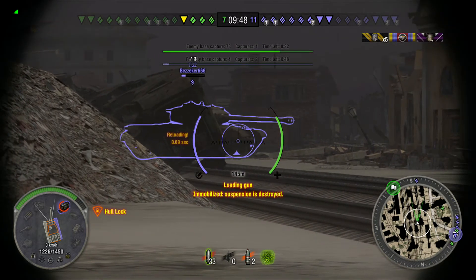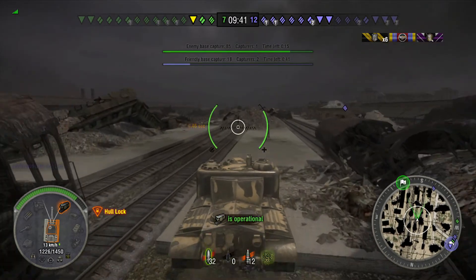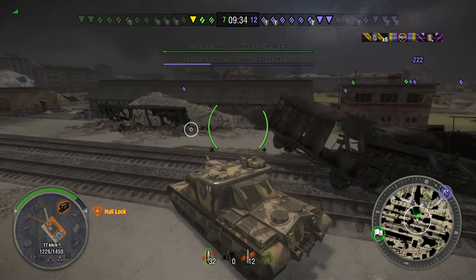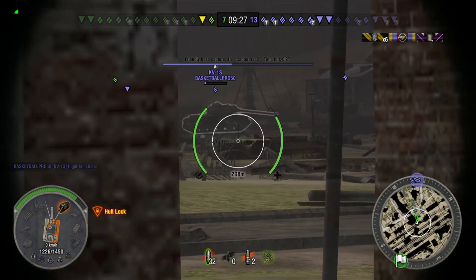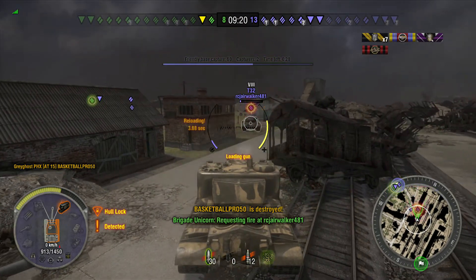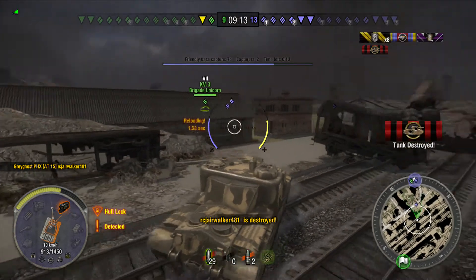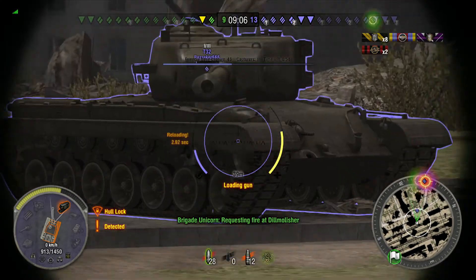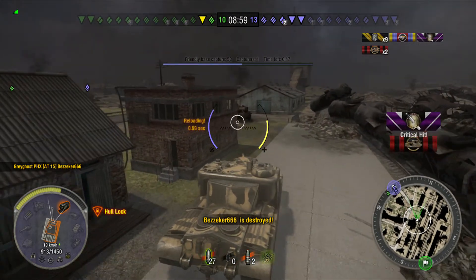Grey Ghost finds something else to shoot at and takes a couple of hits into a T32. He tracked the T32 but it used a repair kit and moved on. Now he has two T32s over to his right — they may be trying to flank him, but all the extra debris cuts them off. The T32 gets some damage on him, but Grey Ghost returns fire. I noticed that the majority of his auto-lock shots bounce or just completely miss, but when Grey Ghost takes the time to go into sniper mode and aim properly, that's when he gets the hit and the kill.